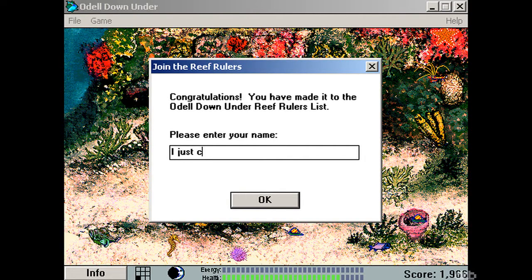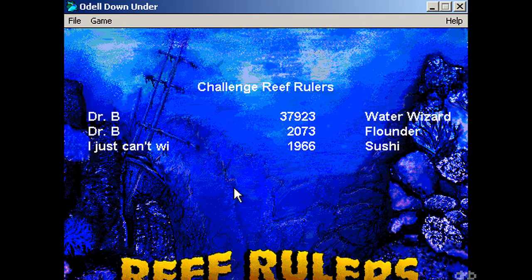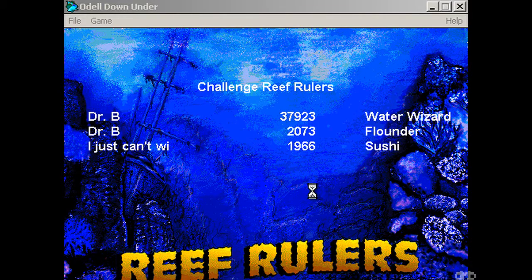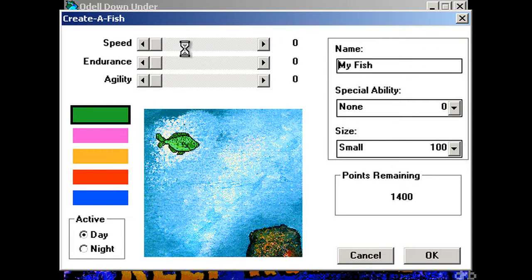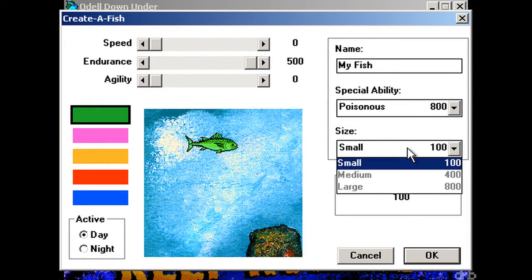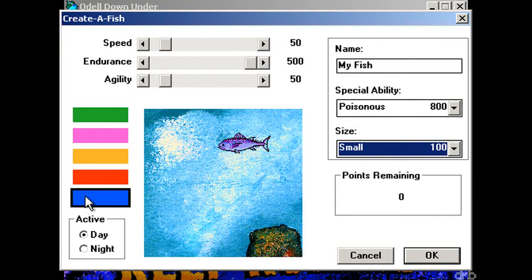I just can't win. I swear to fuck. Alright, go back to the creative fish — go maximum endurance, and I'm going poisonous so nobody fucks with me. Split the rest among the rest. I'm going blue again, let's go day cycle this time.